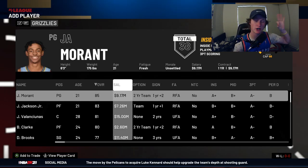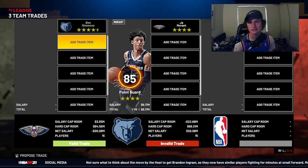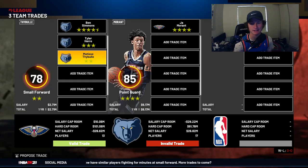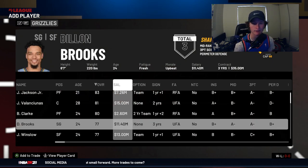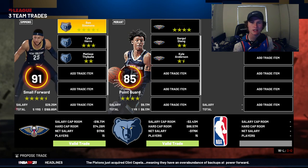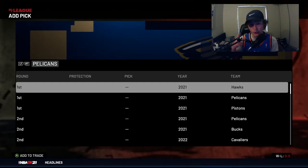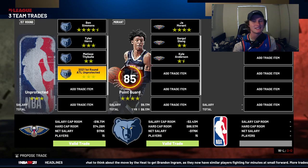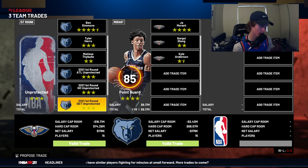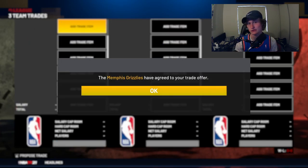The third trade is for Ja Morant, and this is one of the best trades ever because Ja Morant turns into a beast in NBA 2K21. You're going to need Gorgui Dieng for salary matching and Kyle Anderson. Player-wise you need Ben Simmons, Tyler Herro, and Matisse Thybulle. Trust me, it's so worth it for Ja Morant. You'll also need two three-star valued first round picks — the Atlanta and New Orleans first round picks from 2021 should do the trick. That should go through every single time.